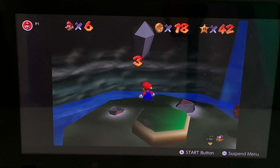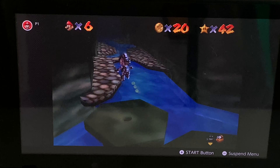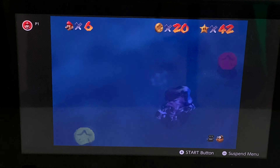Let's get the two other red coins, grab this metal cap from the box, jump onto the water, grab the last four. The star spawns right in front of me — let's grab it. Another secret star is in the books. I'll take it.